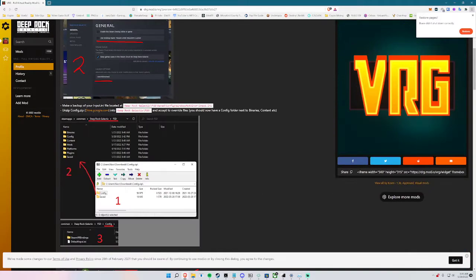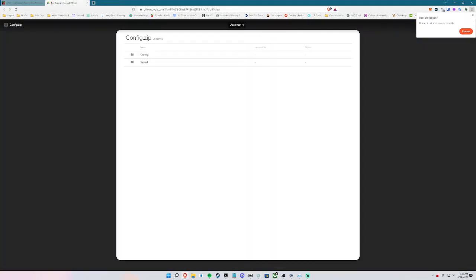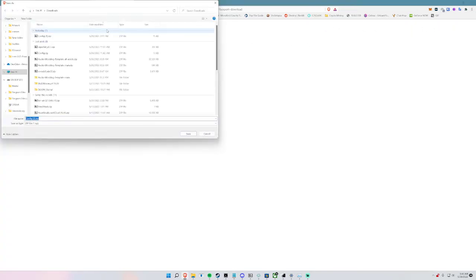After doing so, you gotta make a backup of your input — your binds and everything — just in case it gets messed up. Then you gotta download the config.zip, which is very important, because without that the mod will just be pointless.